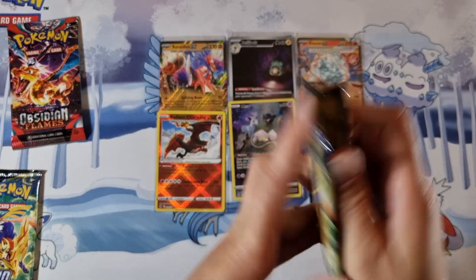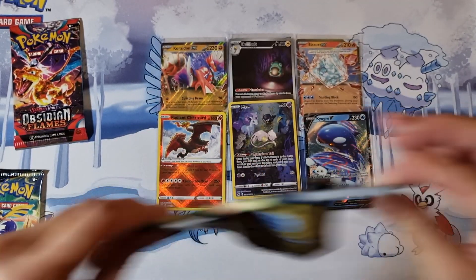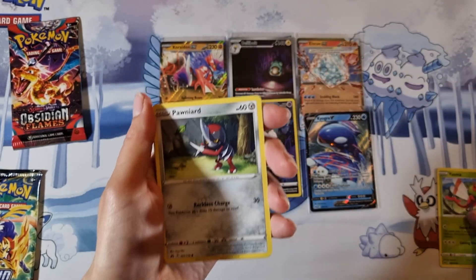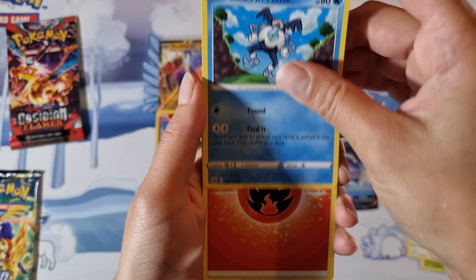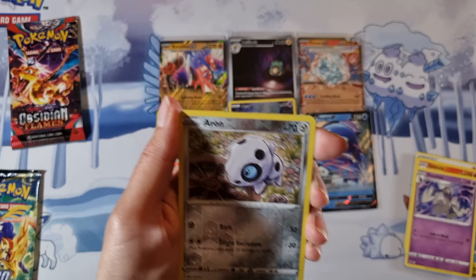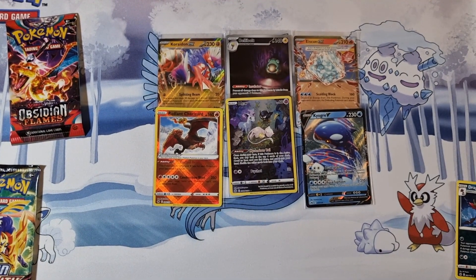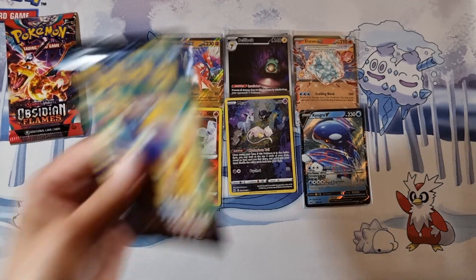If I don't get any more pearls, I'm happy — but every pearl is an extra pearl! We've got a Yanmar, a Ponyard, a Quiketot, a Chutot, Mr. Mime, Energy, Cilazzo, Dusclops, Metang, Aron, and a Dragon Lily! I actually need that for my binder — that's one of the cards I am short of. That's taken me a while to get that one! Going into my last pack.